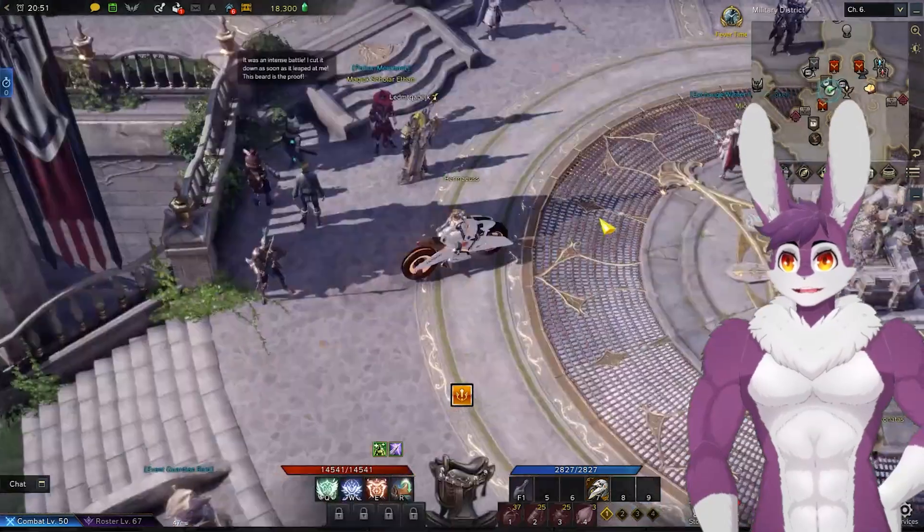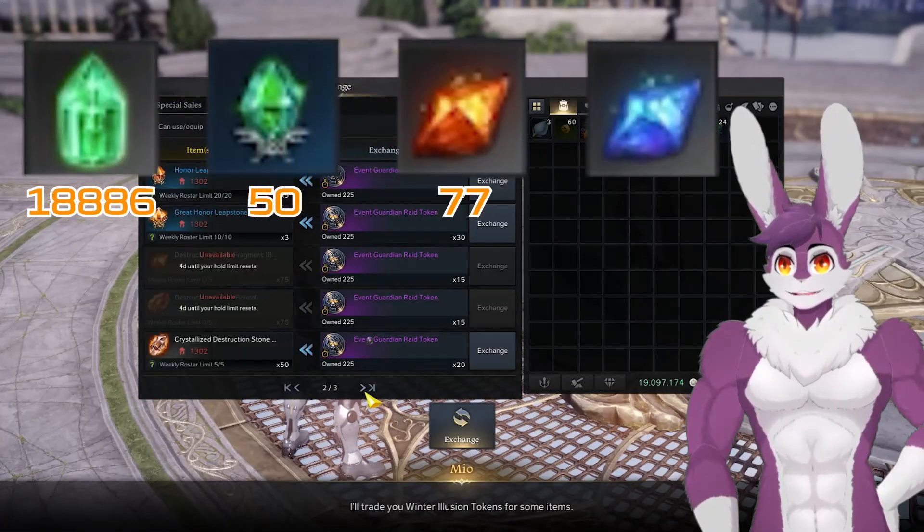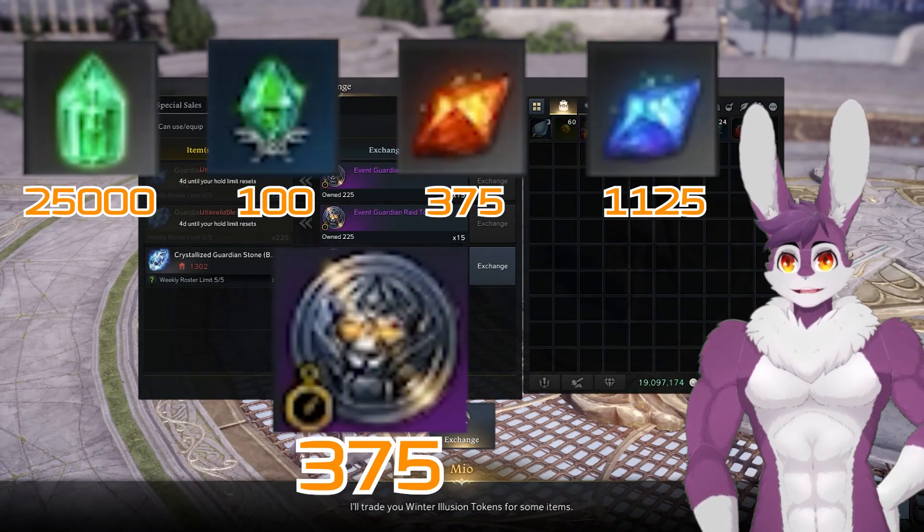The Winter Illusion NPC is near Chaos Dungeons. Head over and collect all the tier 1 materials. The price for this is 375 Winter Illusion tokens.